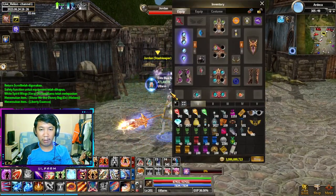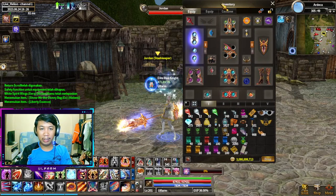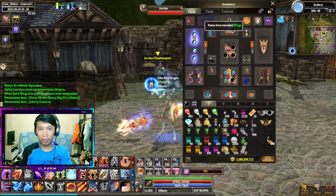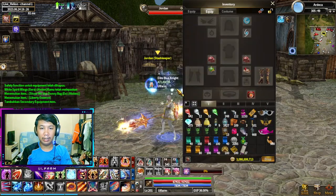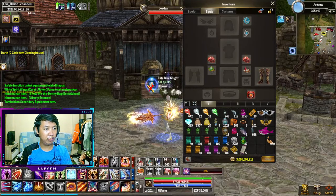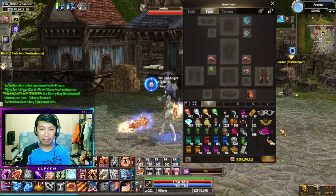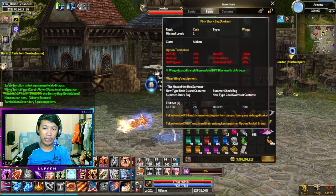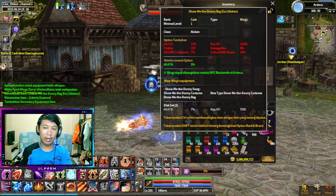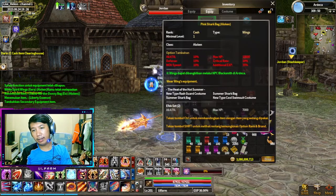Bahan untuk wing awaken itu apa? Salah pertanyaan. Wing awaken itu apa sih bang? Wing awaken itu bro, naikin tahap wings kalian. Jadi dia tuh punya perbedaan. Untuk sayap yang kalian pertama kali dapetin, pasti bentuknya itu hanya kata-kata, katakanlah pink shark bag, atau show me the donny bag, atau white spirit wings. Cuman seperti itu aja. Sayapnya pun hanya ada opsi tambahan aja.